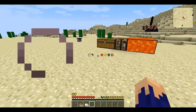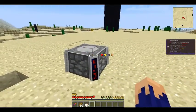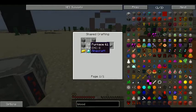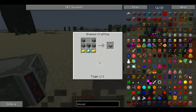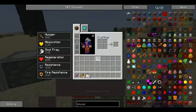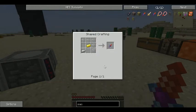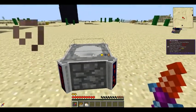Today we're going over the basics of Blood Magic. This is a Tier 1 altar — you can create it by looking up the recipe in NEI or on the Feed the Beast wiki. You're going to need a diamond, a furnace, a few stone, and some gold. It's pretty cheap for the first altar. After that, you want to create a sacrificial knife.